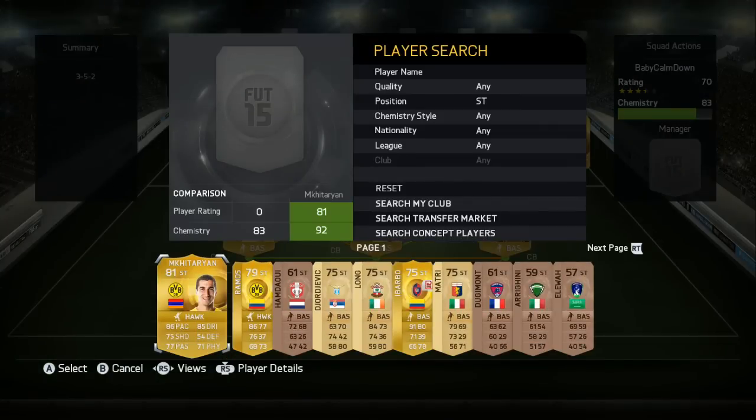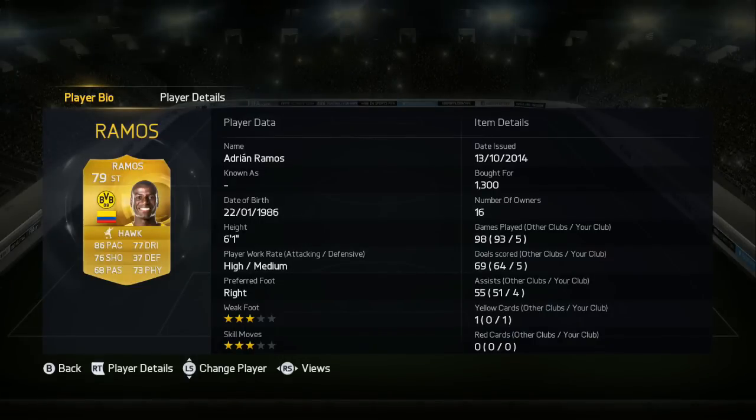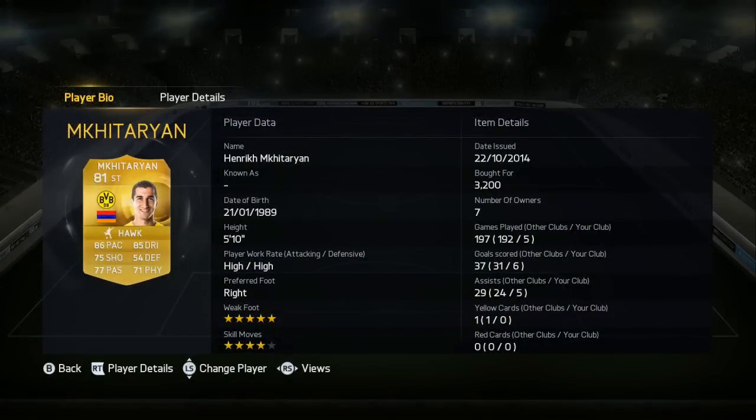The first striker is Adrian Ramos - really, really good pace, physical, height, and work rates. He's a perfect striker with insane heading stats. If you haven't checked his in-game stats, go ahead and check them out - he will score headers for days, especially when Triore is whipping them in. A shame he has three star skills and weak foot, but he's 6'1", 86 pace, with 70-odd physical. When he's running at full speed he is so difficult to stop.